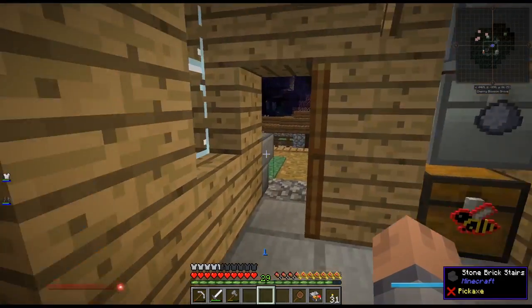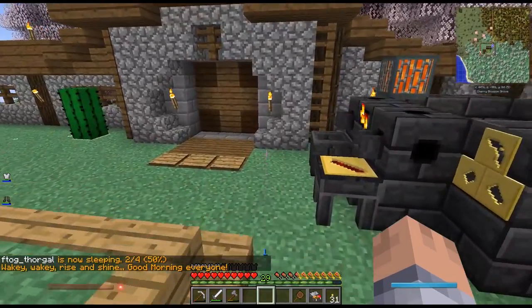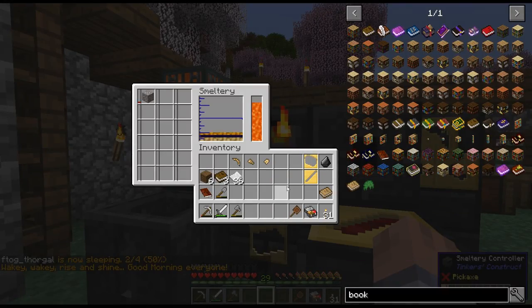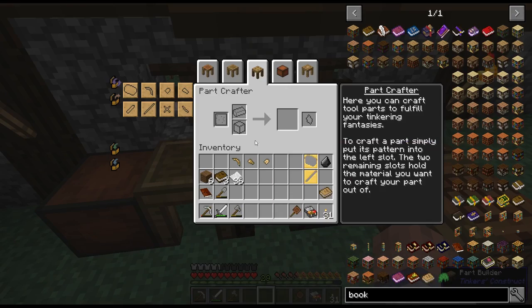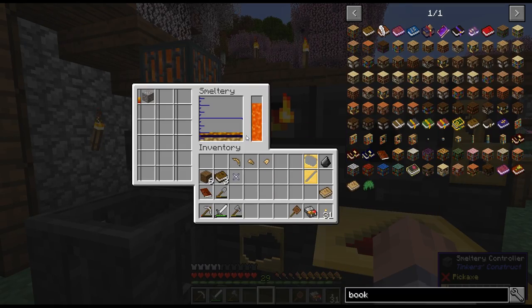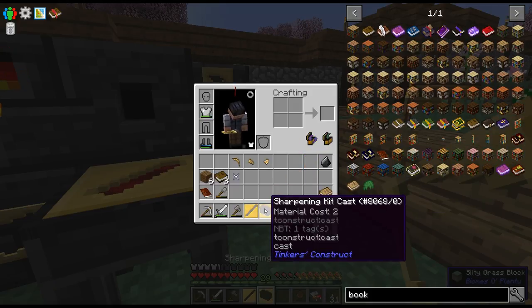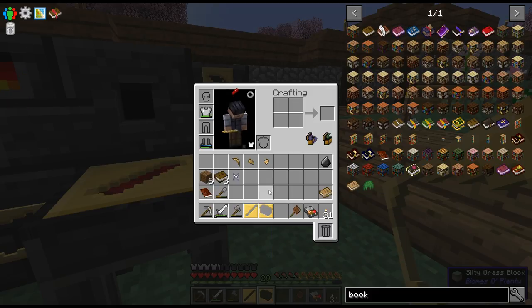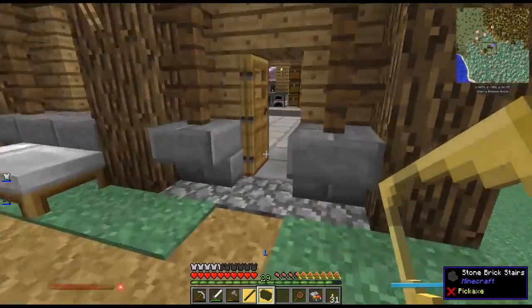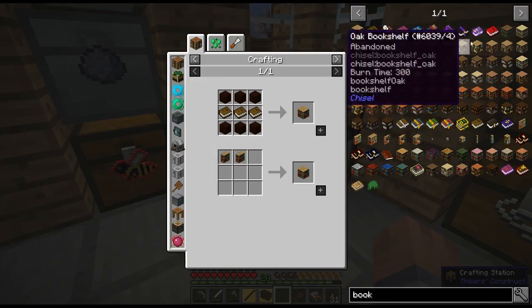I can put my bed outside so I don't have to go up to the attic every time I want to sleep. The tool binding I want to make out of paper so I get an extra modifier. Now I have to wait for the iron. While waiting, I'm also going to make the obsidian sharpening stone to upgrade the pickaxe to Ardite mining level.